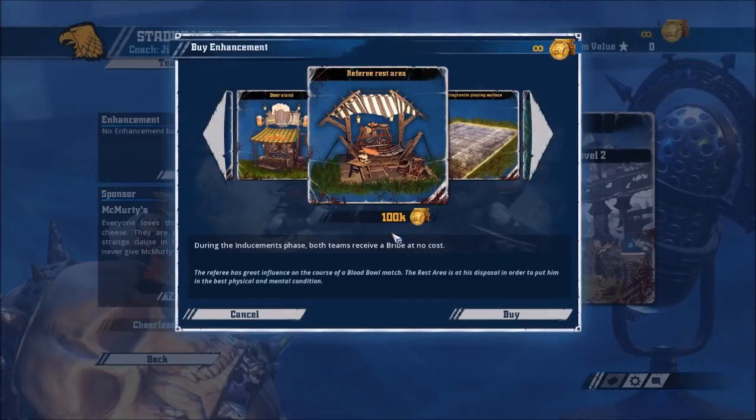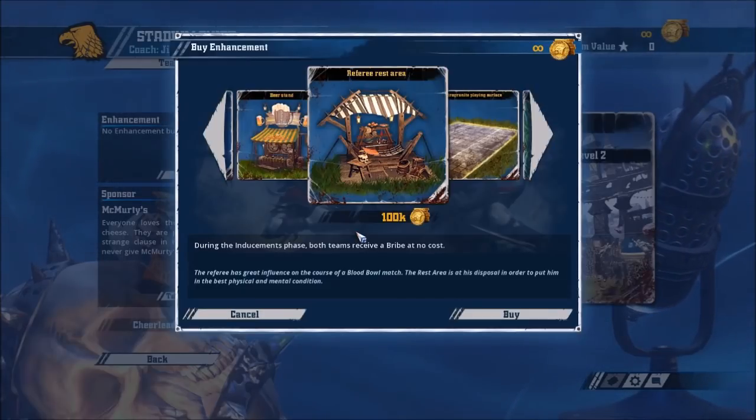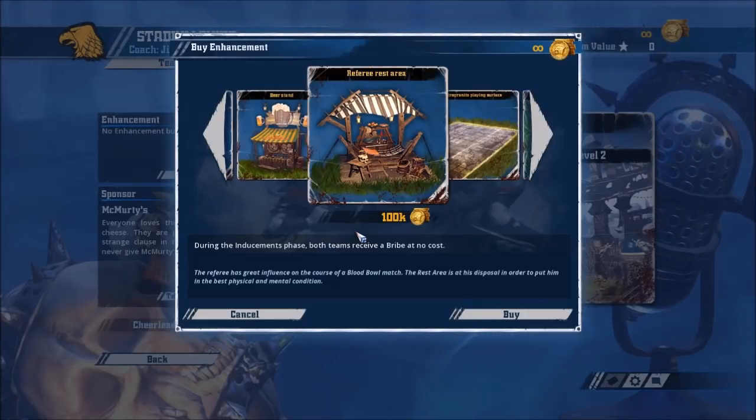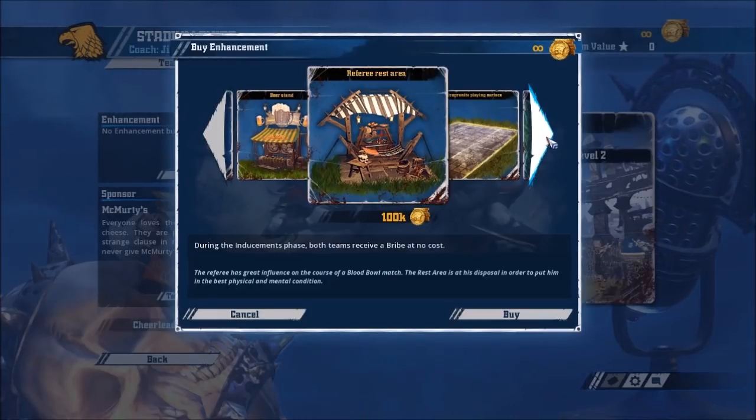Referee Rest Area — this is a dodgy one. During the inducements phase, both teams receive a bribe at no cost. It's good for Dwarves with a death roller because a death roller is quite crap for 160 TV, but if it gets a bribe half the time it gets a lot better — though even then it's marginal. Even if you want to foul, a lot of people recommend this for Kenry, but you don't want them to be able to foul back. Your power is fouling with 40k players you don't really care about if they get sent off — you don't want to let Chaos foul you back. I don't rate the Referee Rest Area for any team. Even Halflings — they're going to get to foul you back, which really sucks.